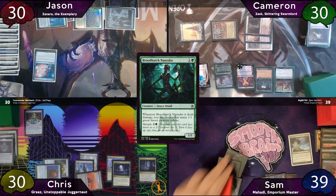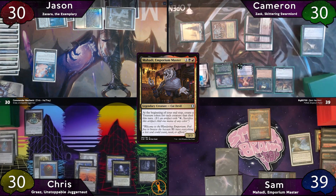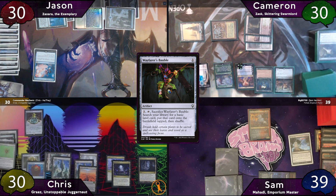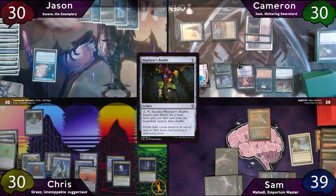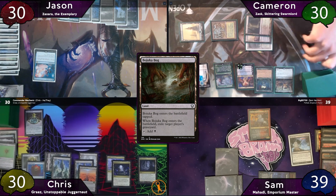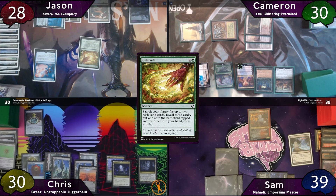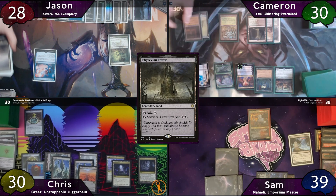Jason plays his Boseiju Who Endures, targeting Cameron as the best option at the table. He then casts Three Visits, finding an untapped Breeding Pool to the battlefield, then casts Cultivate — finding a basic Forest tapped and a Snow Swamp to hand — then casts Gyre Sage before discarding 3 lands on cleanup. Cameron starts his next turn with a Phyrexian Tower as land for turn, getting 4 more Scoot Swarms. He taps Gaia's Cradle for 11 green mana, then floats a black, going down to 7 green to cast Mazarak. He pays for Rhystic Study.